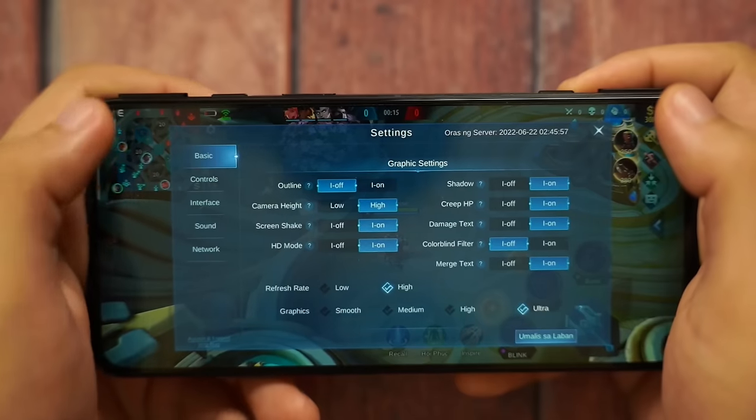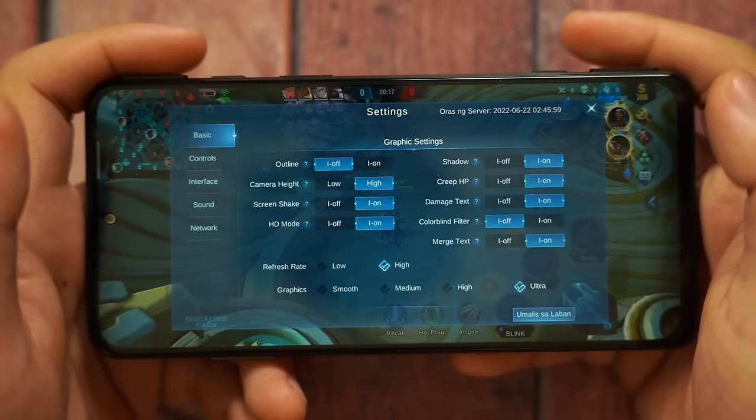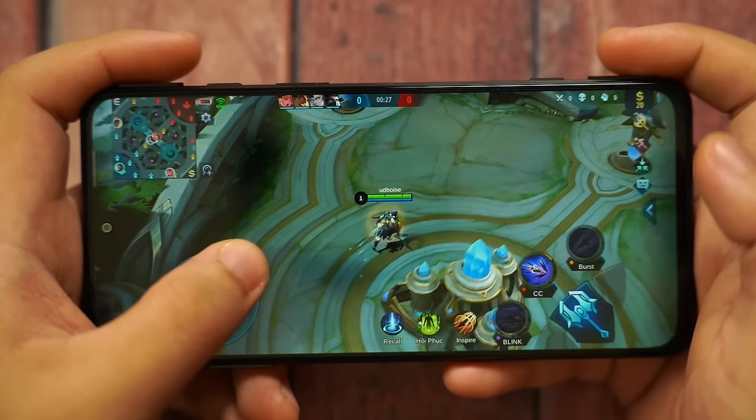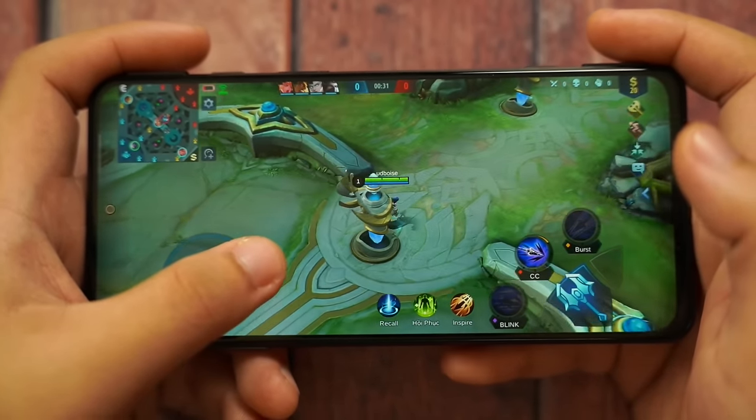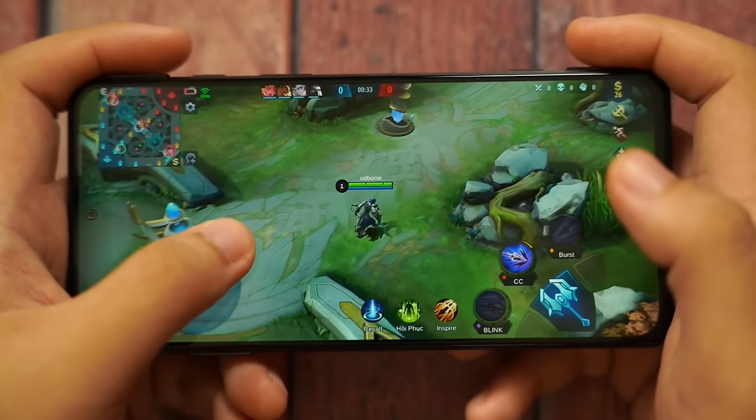Here's actual gameplay from the phone — Mobile Legends. As of this recording, the available settings are high refresh rate and Ultra graphics. Interestingly, some mid-range and entry-level phones offer Ultra graphics and Ultra refresh rate, but this one only goes to high refresh rate. That means you can't fully utilize the 144Hz refresh rate in this game — at least for Mobile Legends.